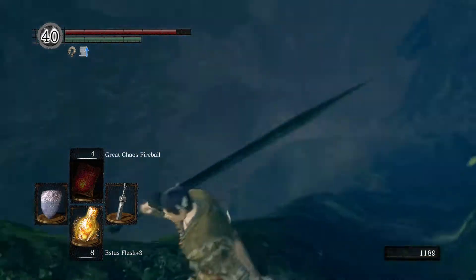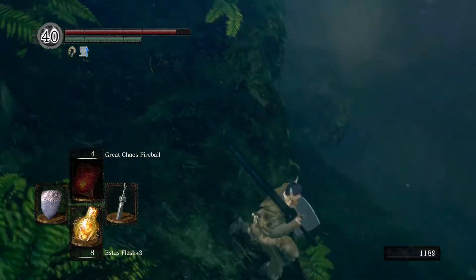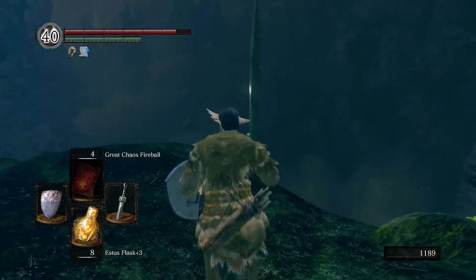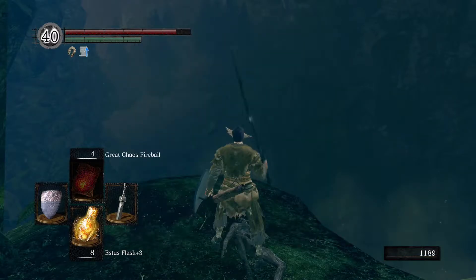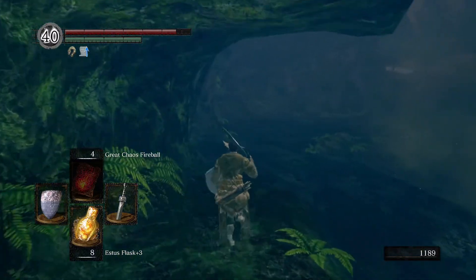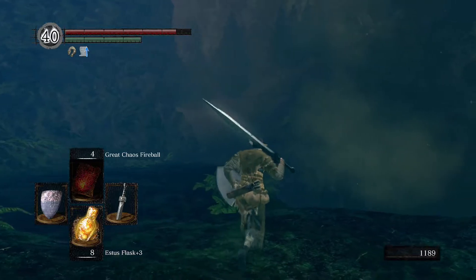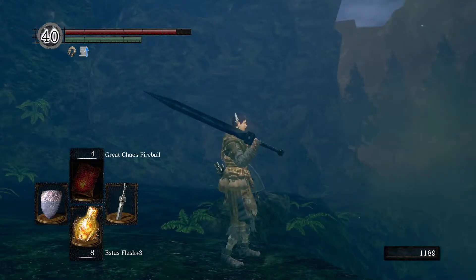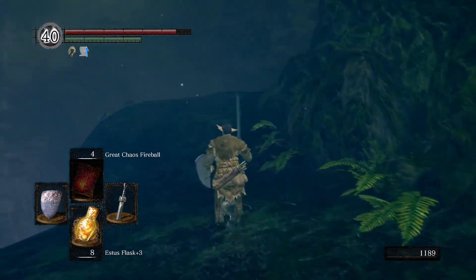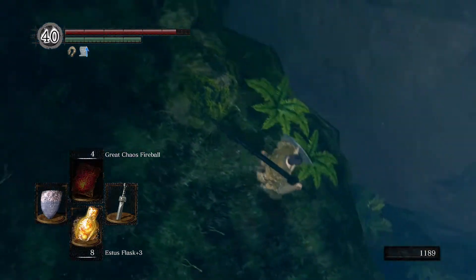We get a couple of twinkling titanite and large titanite shards. The item is right down here - there are two paths. Take this particular path and you can drop down to find the leather set along with a long bow and some feather arrows, so if you'd rather have the long bow over the short bow, that's the place. You can see the bottom tower where we fight Havel, and over that direction is the Darkroot Basin with the hydra - that's why you have so many options this early in the game.